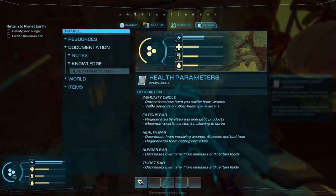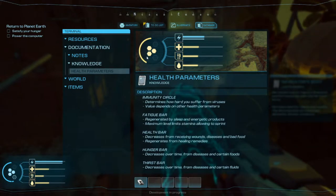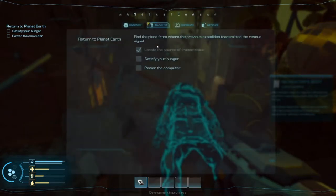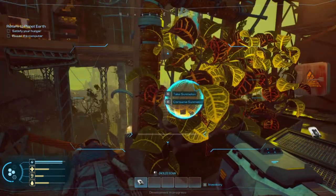So health parameters — immunity circle is this part right here. Fatigue bar is your top one, your energy basically, then your health bar, hunger bar, and thirst bar. So you have to balance all of these different parameters.